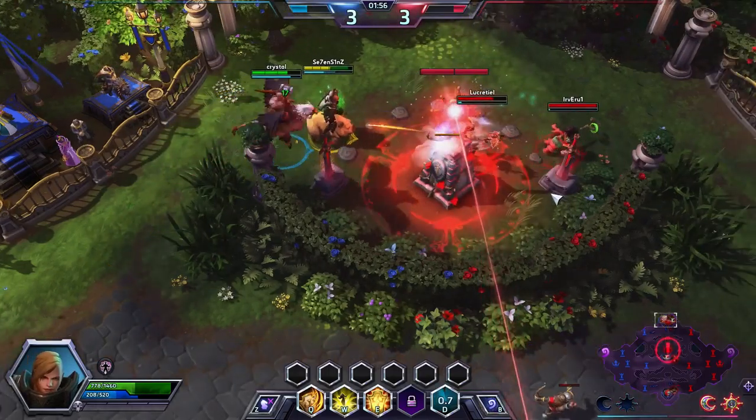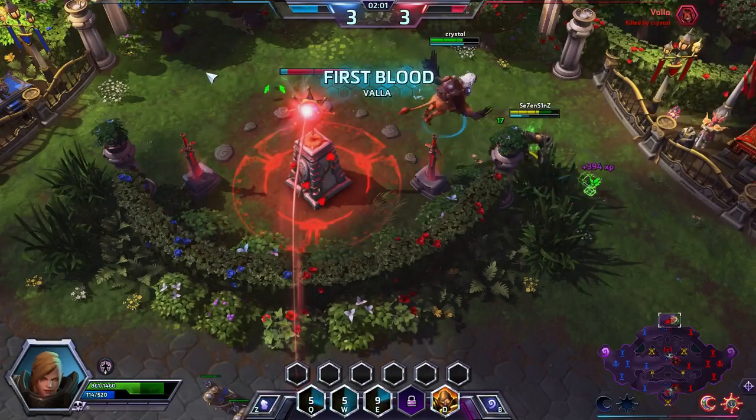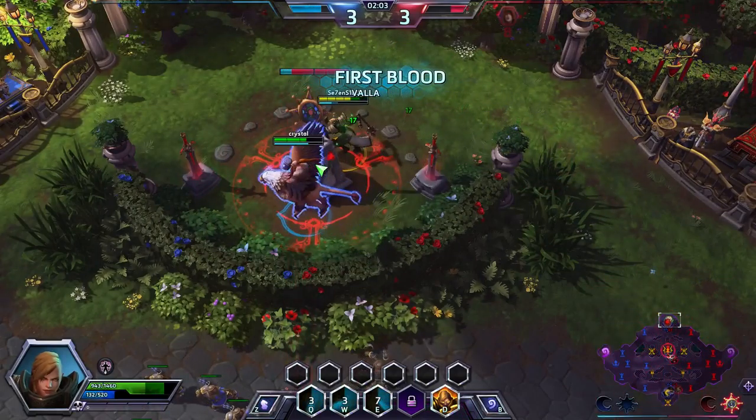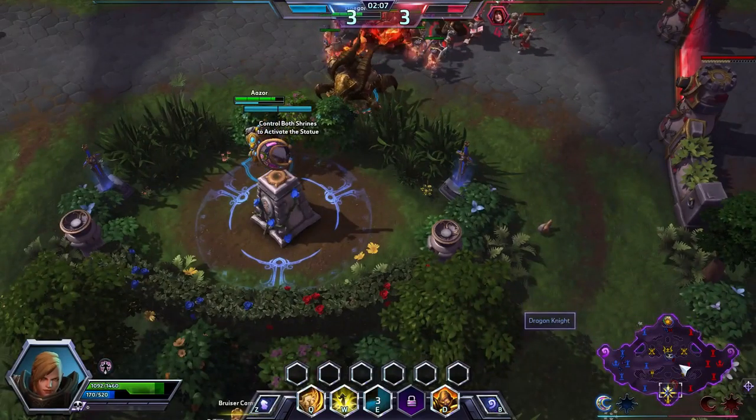They have control of the Dragon Knight — they haven't captured it yet, though. We're going to walk in and try to contest. We do get a kill on the Vala, and we are going to take back the top shrine right as we take back the bottom shrine. Hopefully we can cap mid.